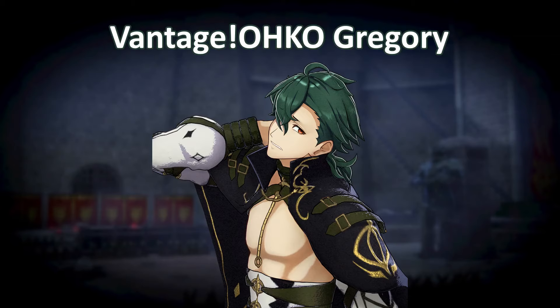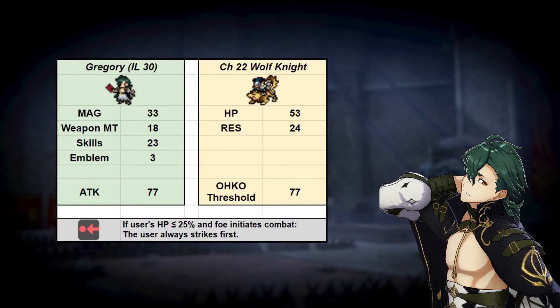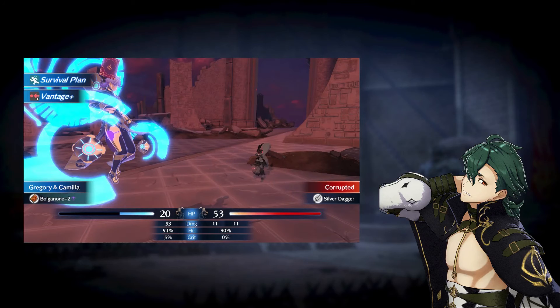In this video, I'd like to demonstrate a Vantage Oko build for Engage, featuring the Sage of the Four Winds, Gregory. While his speed is lacking for the popular Mage Knight build, Gregory has the highest magic stat in the game. Not only can he reach the incredibly high Oko thresholds of Maddening's late game, but he can do so while using an emblem that gives him more utility, rather than maximum damage stacking, always striking first with Vantage to kill everything before enemies have a chance to kill him. I'd like to show off how I utilized this in one of my playthroughs, but first, let's take a look at how exactly the numbers work out for this rather demanding build.